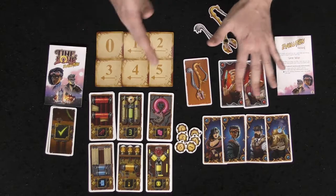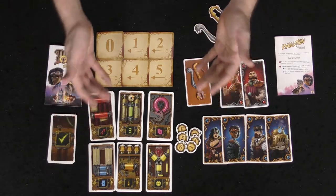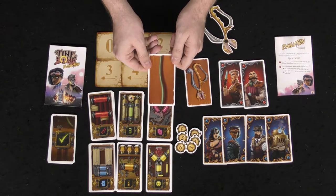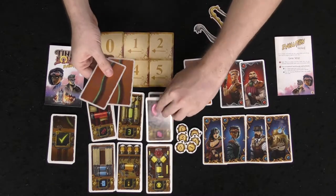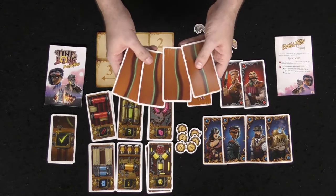What you need to win as the bad guys is to get a certain number of bombs shown in the game. The game basically has you select a hero, randomly shuffle them up, deal out those heroes or villains, and then deal out a certain number of cards. Based on the number of players, everybody gets an equal number of face-down cards with the wire sides showing.